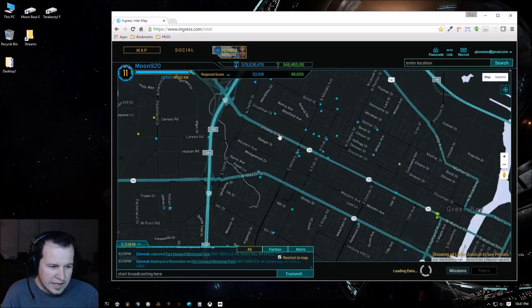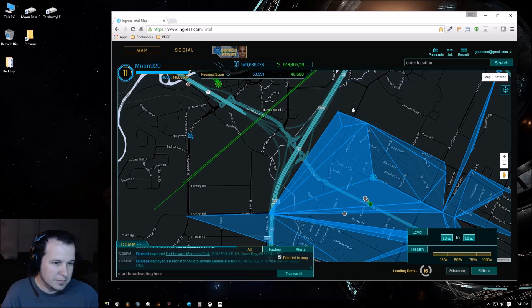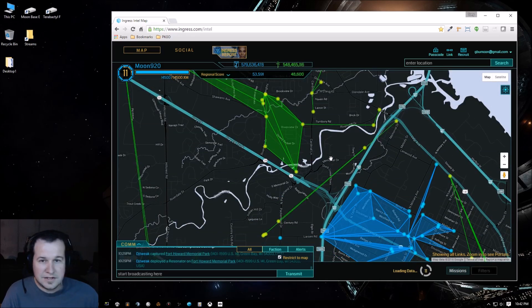This is Ingress — there's fields, there's portals, you can click on these things and get information about them. But the first thing we're going to want to do is get an extension that's going to allow us to customize the map view.